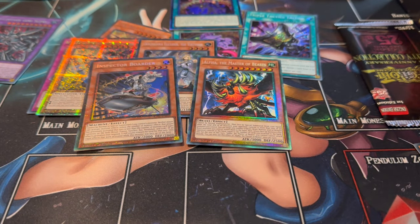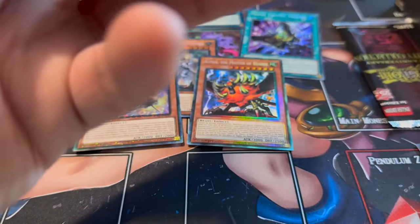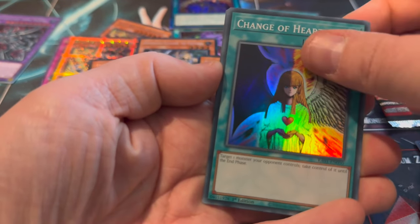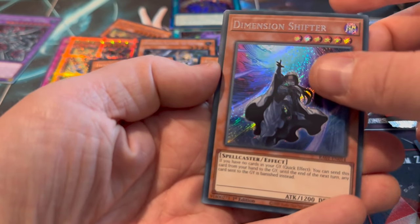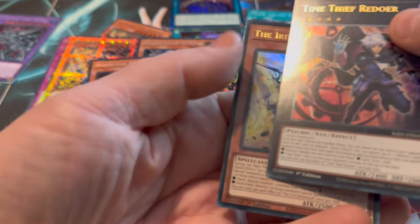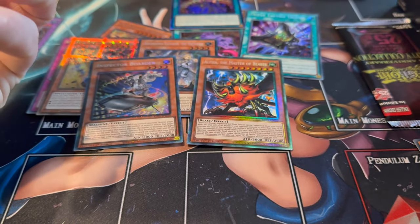So as a god pack - if we had just got a Quarter Century Secret there, we would have been candidates for the pack of the world champion! Is Alpha the Master of Beasts in anything anymore? Dimension Shifter Secret - Time Faith is dear, that's a good one. Time Faith is always good.